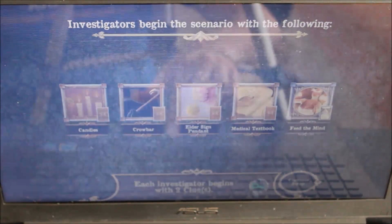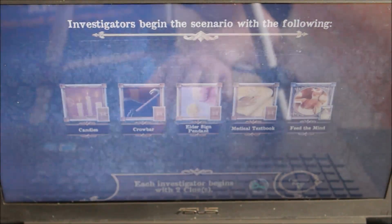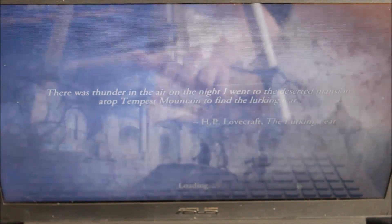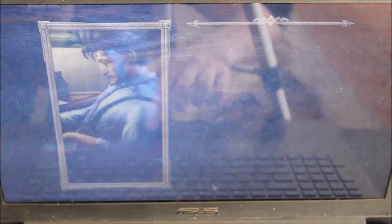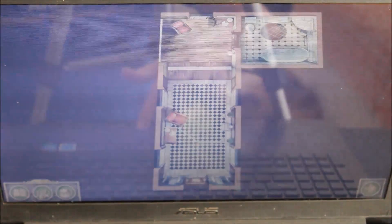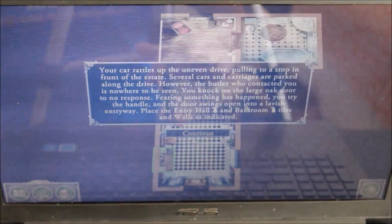You will then be given two clues in this case. Then it will go into the story of this scenario. After that, you will begin the game. It will then tell you which tiles to place, where to place them, and how to place them.